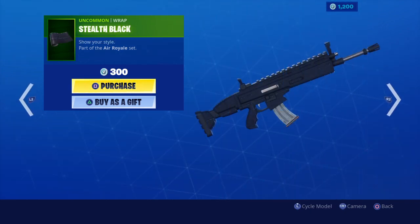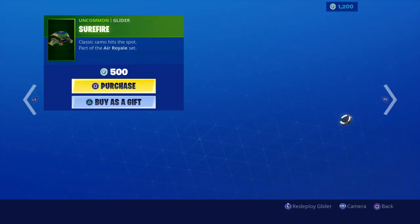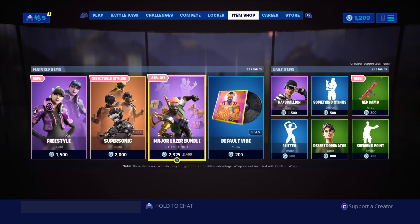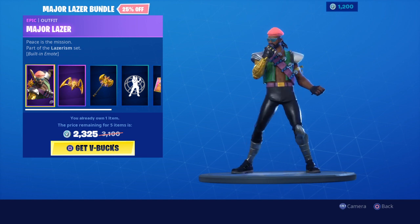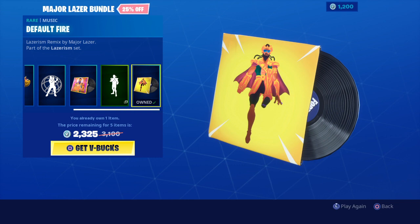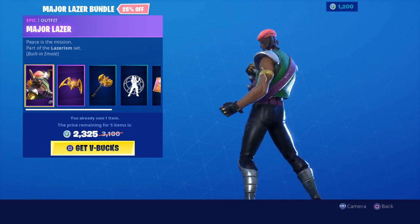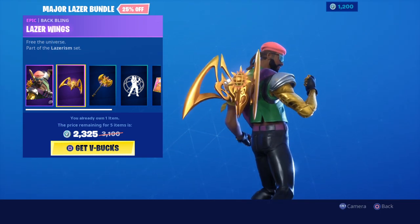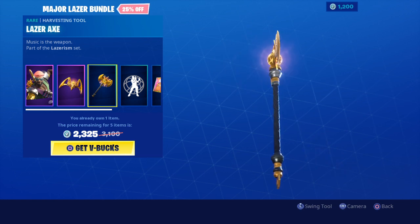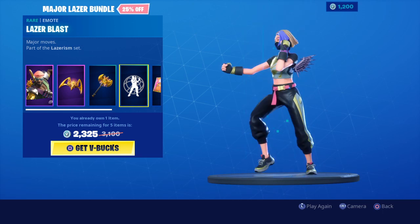That's cool. We got the Stealth Black wrap, we got the Dogfight. The Major Laser bundle is still in the shop — I think it's 25 dollars, not sure on the exact price because I already bought it. Got the skin, the backling — the Laser Wings — and the Laser Axe. Pretty cool.